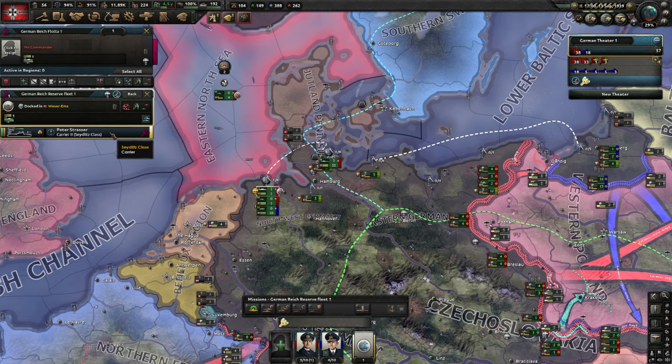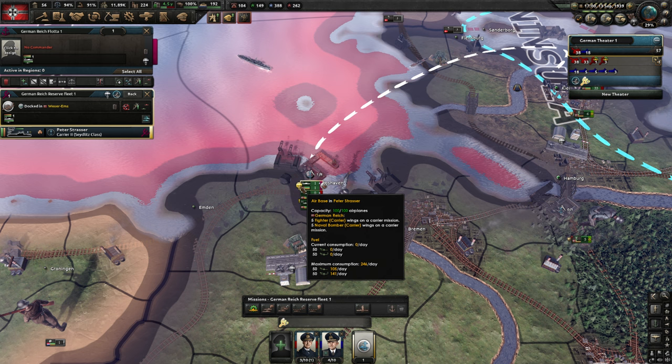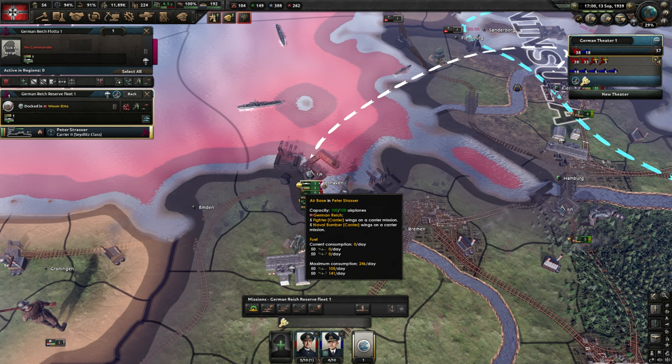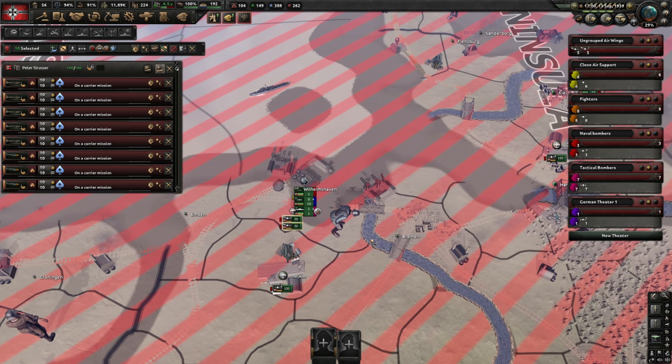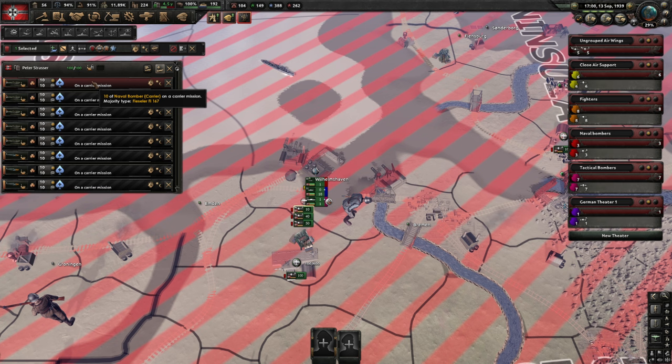The carrier has finished — this is our first carrier. Let's find it on the map. You can see it has 100 airplanes on the carrier. If you click on it, it opens the strategic air map mode and you can see I have 50 naval bombers and 50 fighters on the carrier. They are all in task forces of 10.